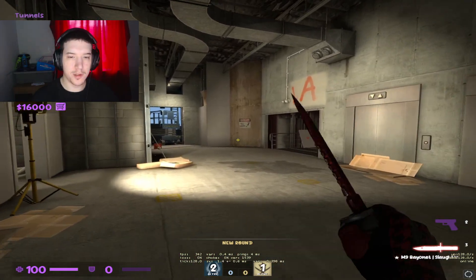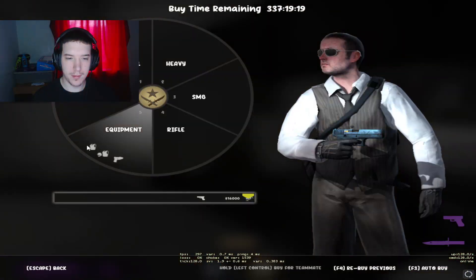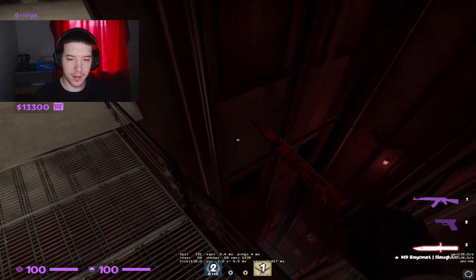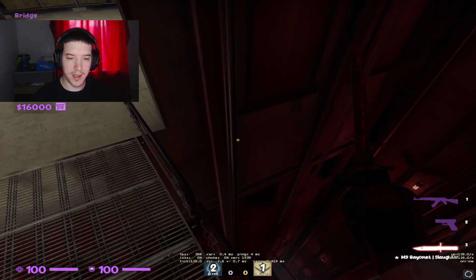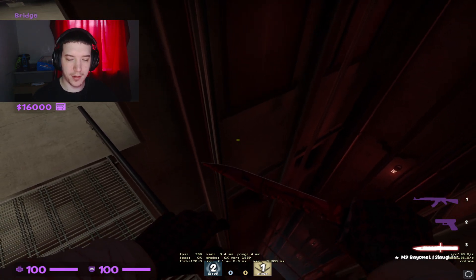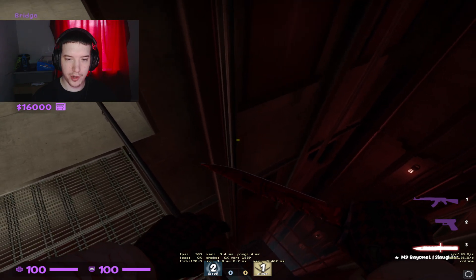I'd like to show you guys a cool spot you can use to save your weapons. Make sure you're on more than 66 health or you will die from either fall damage or the bomb, which can hit you for 6 HP. What you want to do is go straight up and hook.